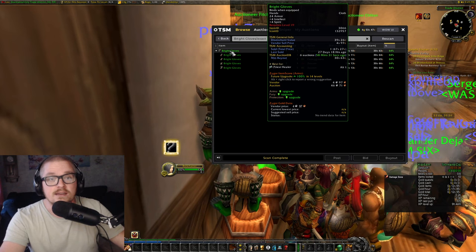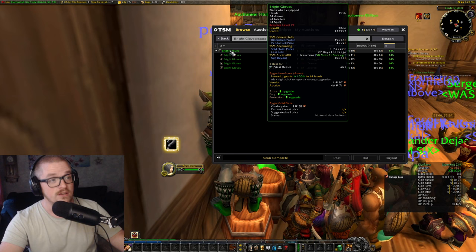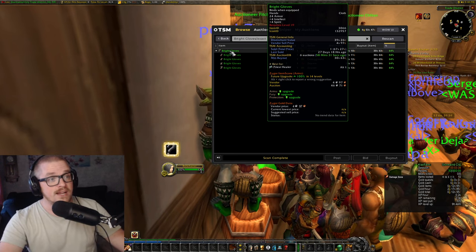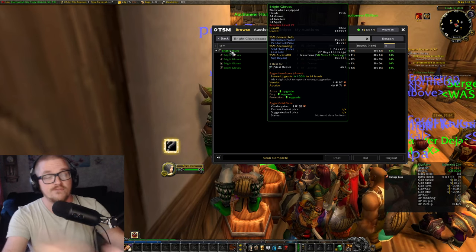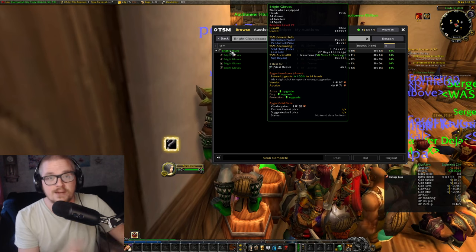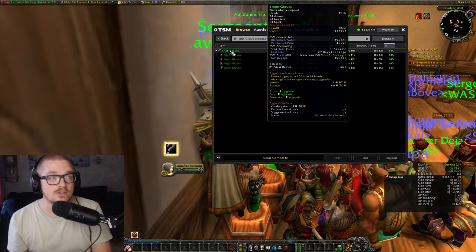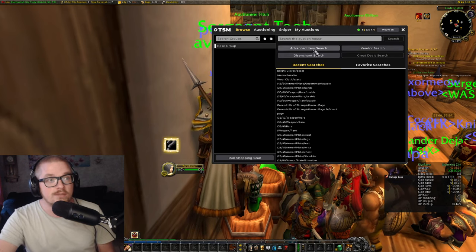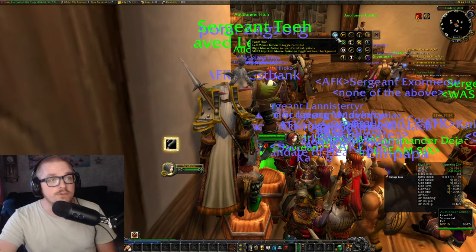So instead of vendor trashing it, I could send it to my alt if I don't have Enchanting on the main I'm actually playing — I could send them to my disenchanter, disenchant them, and sell the actual enchant materials. Because the nice thing with enchant materials is that it doesn't cost anything to put them on the Auction House.